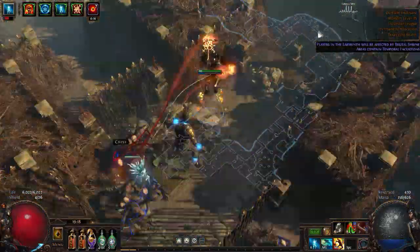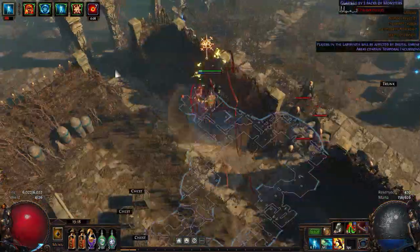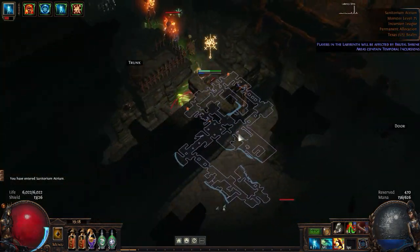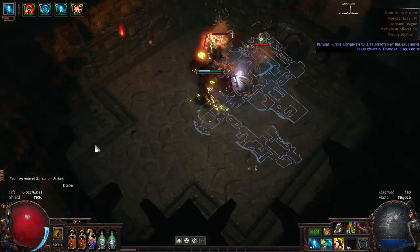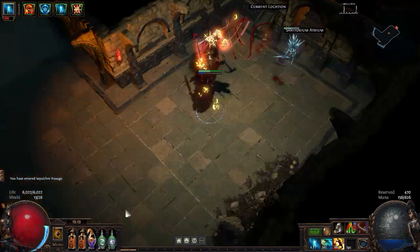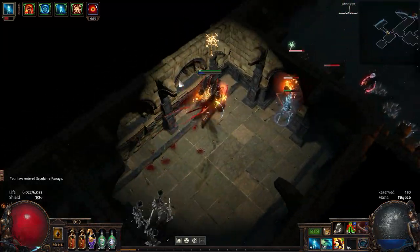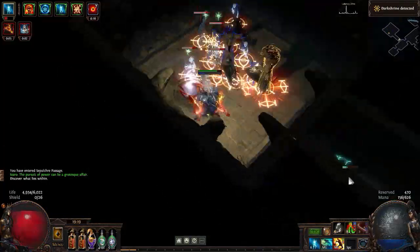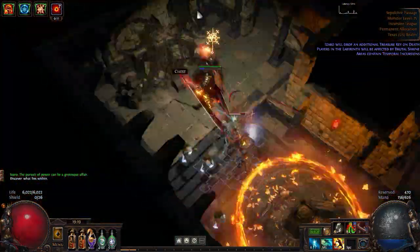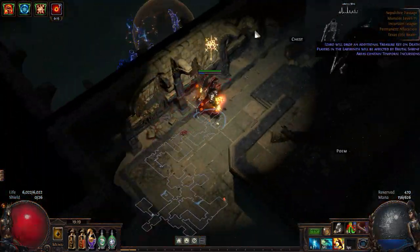All that's left is a Trap Gauntlet and a Dark Shrine. Does this room have anything else outside the silver door — like the Dark Shrine? And I got an extra treasure key. I completely forgot — I forgot then remembered. I do have a silver key on me, so I can open this silver door for the hell of it, since this is the last silver door of this lab.